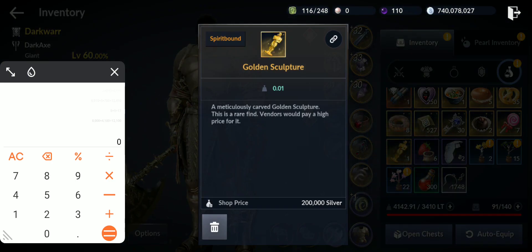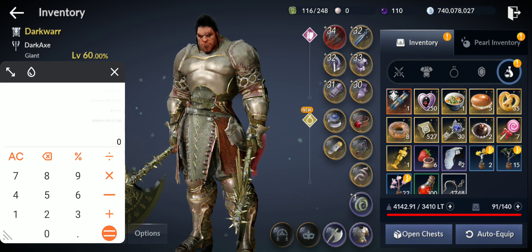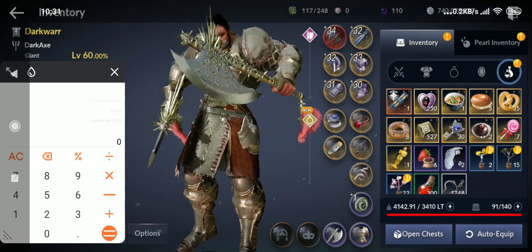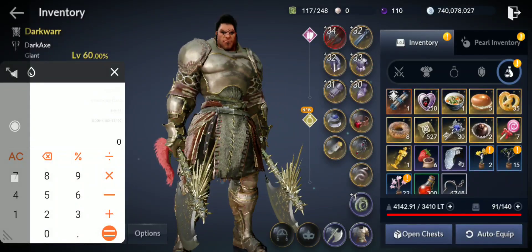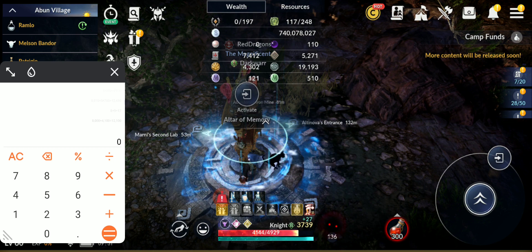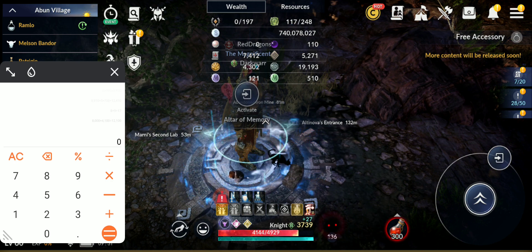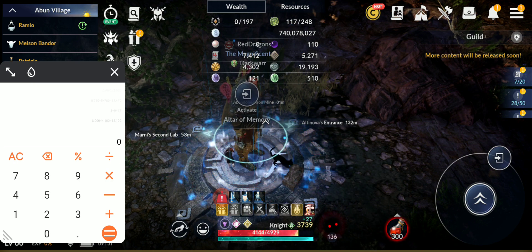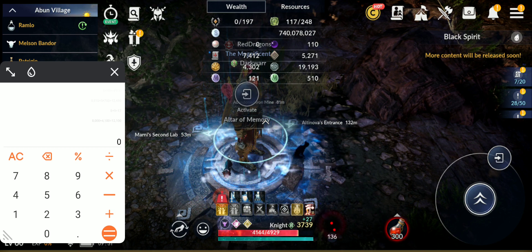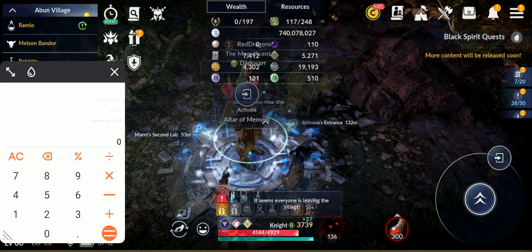I got one golden sculpture. Let's check the other resources like stamps. I started with 7406 and now have 7412, so that's 6 more stamps gained in one and a half hours. Let me note that down to keep track — 6 stamps.